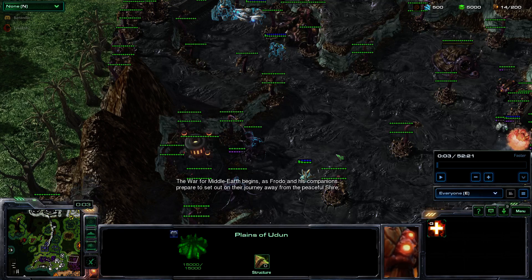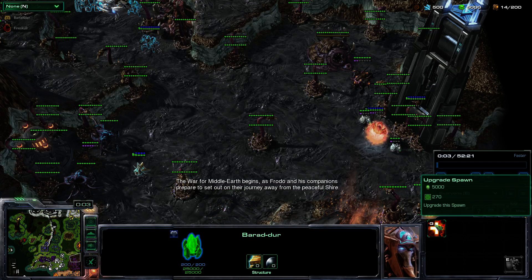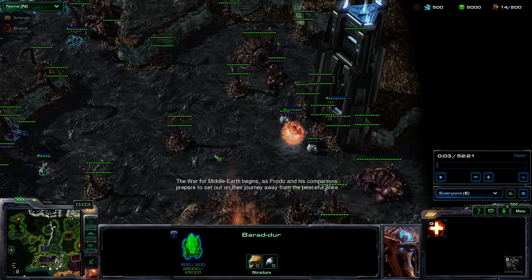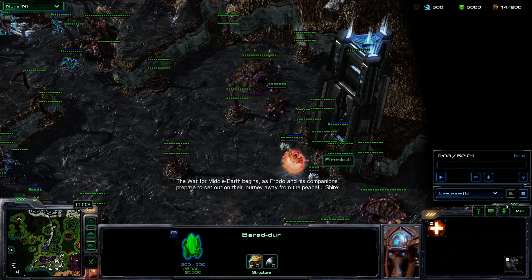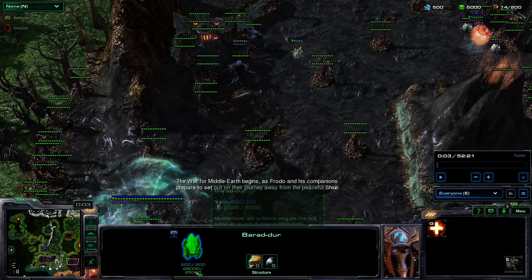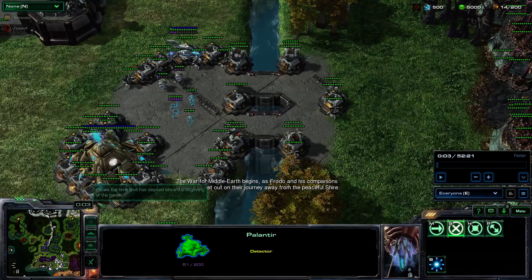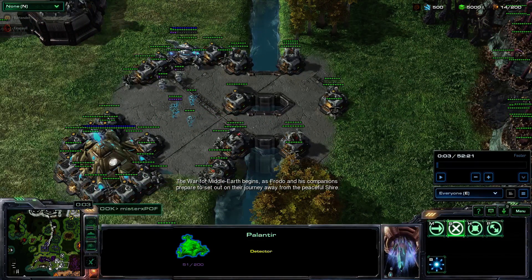Everything that respawns from your different spawning locations is just used to help your damage-dealing heroes do damage. Generally speaking, you don't micro the respawned units — you just micro your heroes. This gas at the top right means you can upgrade spawns one at a time. You always want to upgrade your main spawn — in the case of Mordor, that's Baradur — because that will make spawned units stronger as the game goes on. These things are called Palantiri; they are invincible and can give you vision.